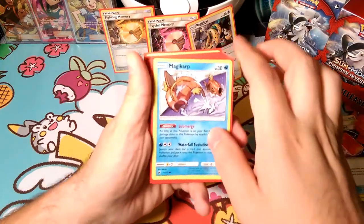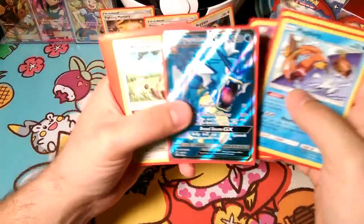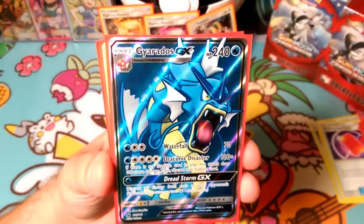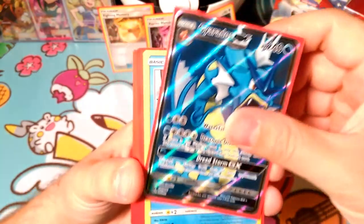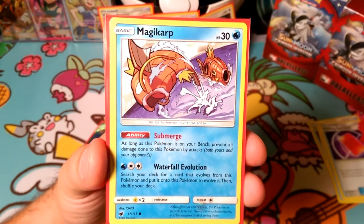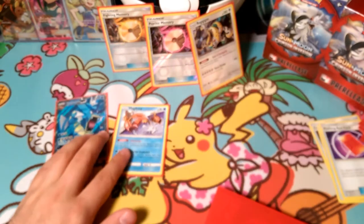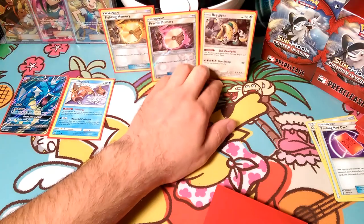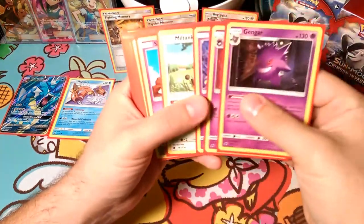So here is the Pokemon line we played. We pulled Gyarados in our first pack, so we desperately wanted to work that into our deck. We got lucky and pulled a Magikarp in the last pack - that's that last pack magic - to submerge and get the waterfall evolution to be able to play our Gyarados line. So we started with a Gyarados and Magikarp.